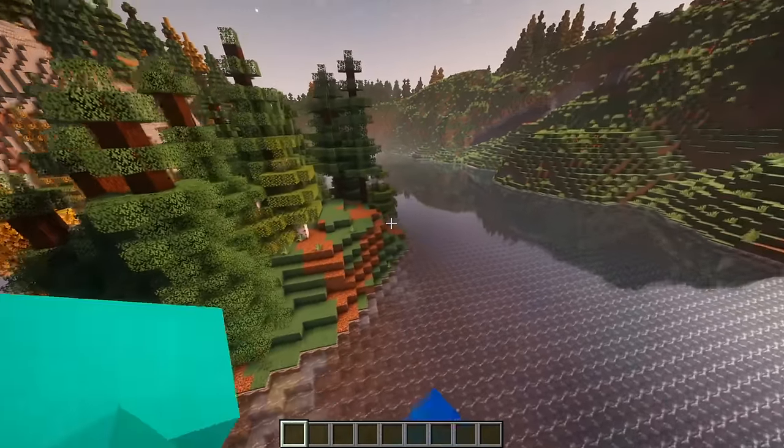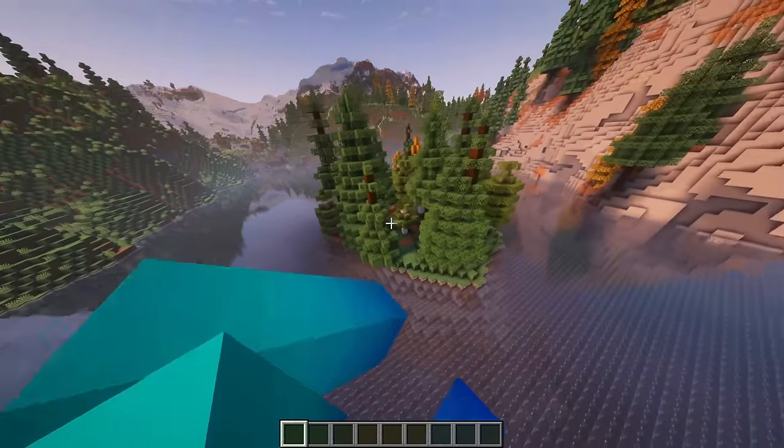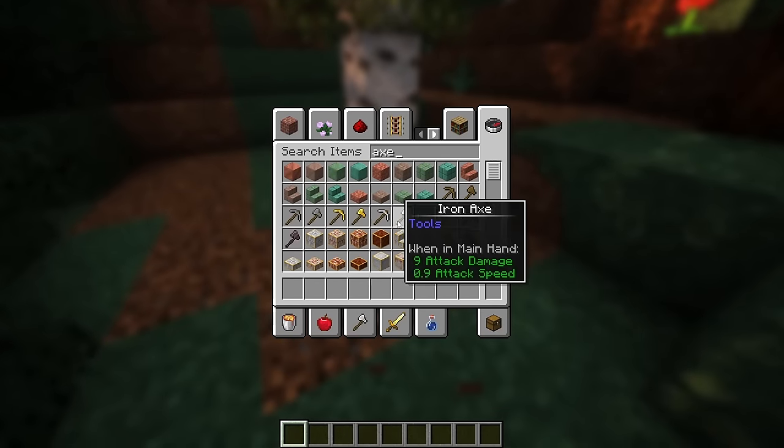So where to start? I feel like a bridge going this kind of way would be good, and then this could be like a little cabin, but obviously these trees are gonna have to go.